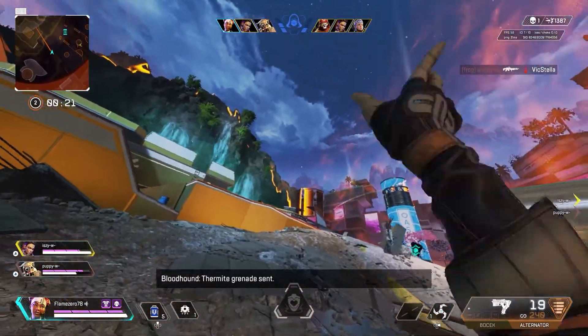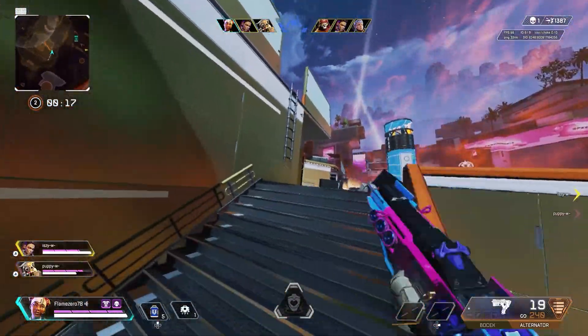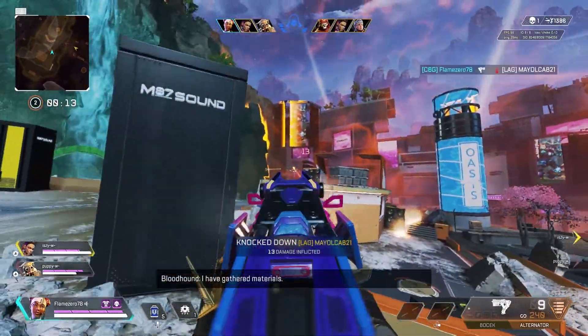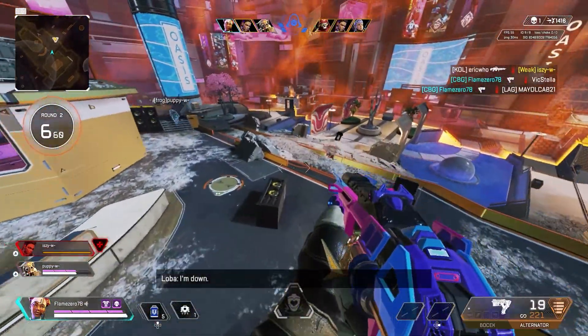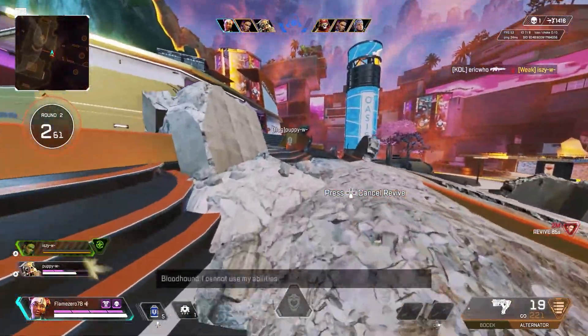With the release of this gun, there are two new hop-ups that were introduced: the Shatter Caps and the Dead Eye's Tempo. I'm not going to talk much about the Shatter Caps — that hop-up in my opinion is worthless on the Bocek Bow. I think it's better off on the 30-30, but we can discuss that at a later time. Don't even bother putting it on — as a normal player, I see no value in doing that.